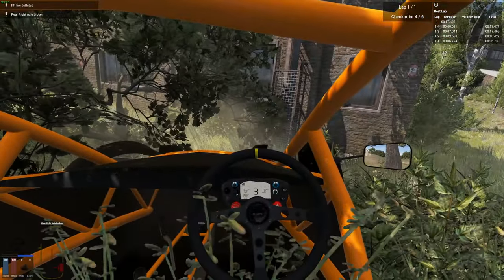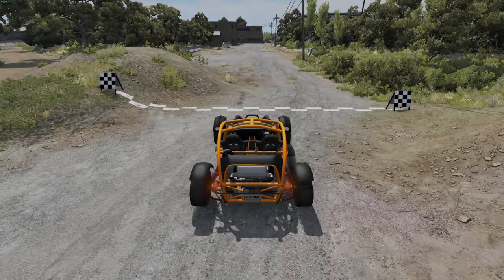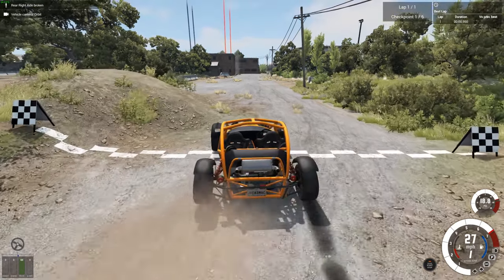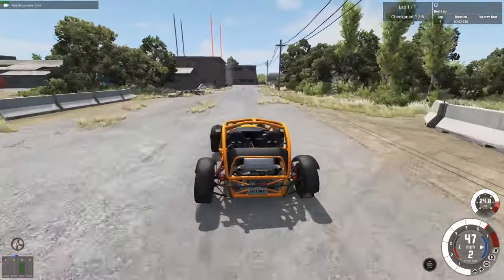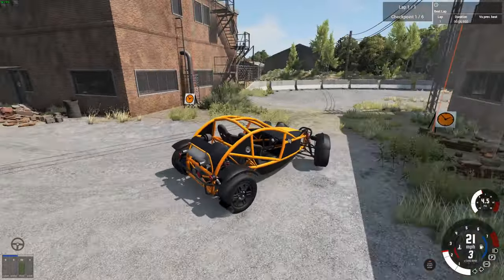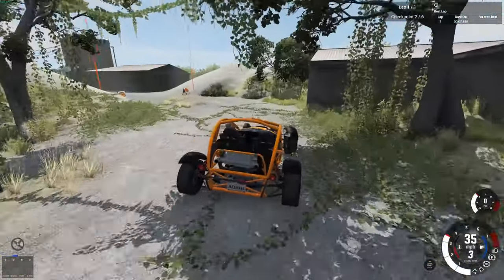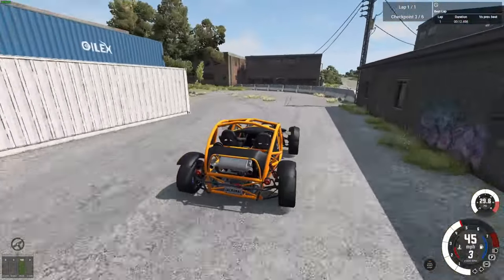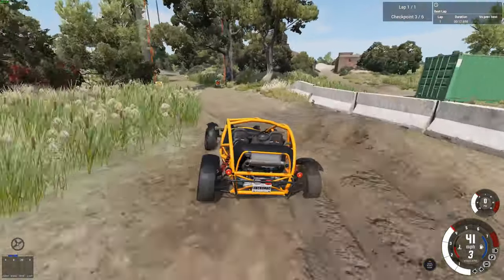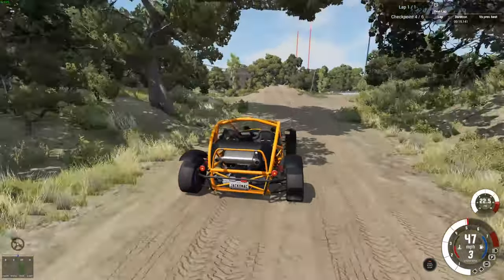We went straight into a tree — it's actually quite difficult to take that jump properly. So let's try it again. The tire is already deflated — how did that happen? It seems to be driving fine though. I guess it was so much torque at the start — I might have burst the tire.